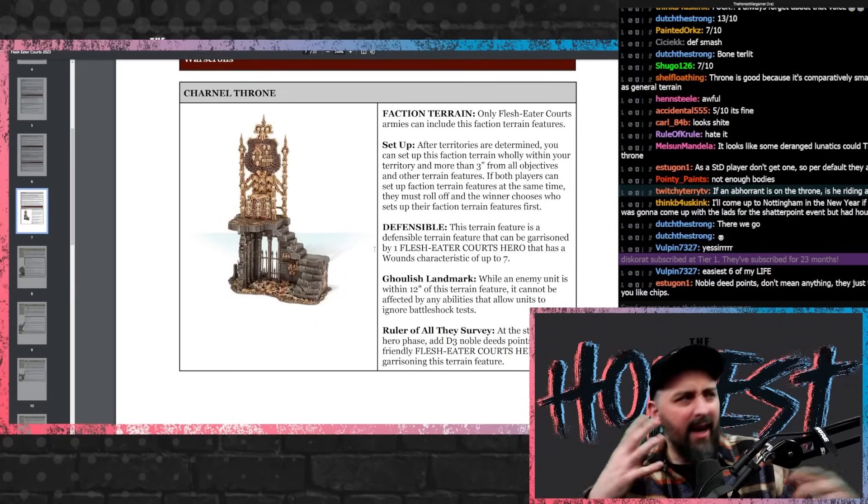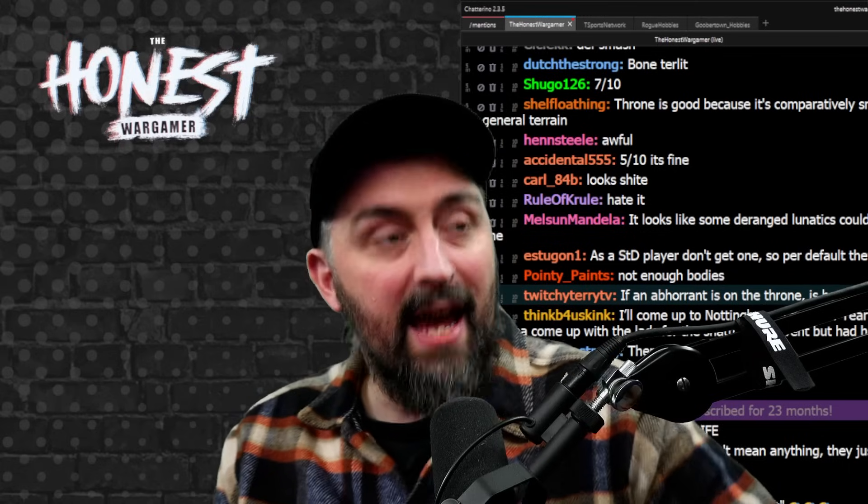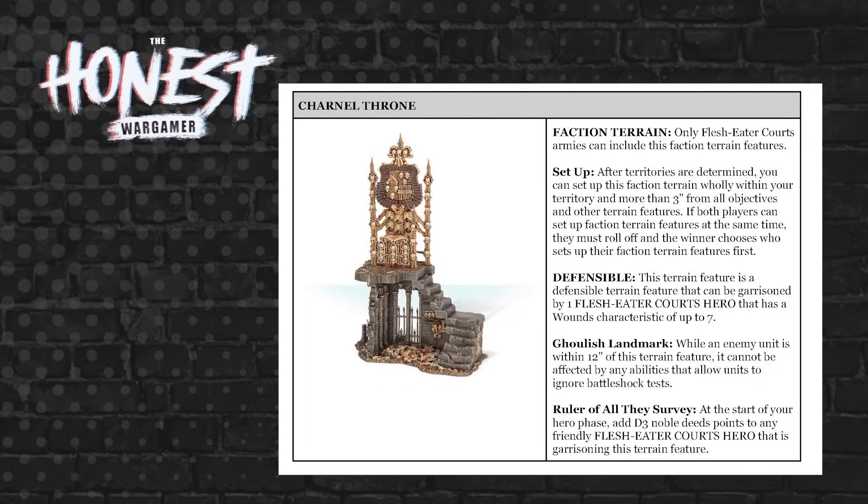As a faction ability, you get a free terrain piece — the Charnel Throne — at no points cost. You set it up wholly within your territory. Its positioning matters because it's got a couple of different features depending on the battle plan and where territories are.